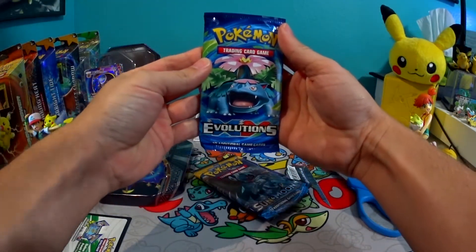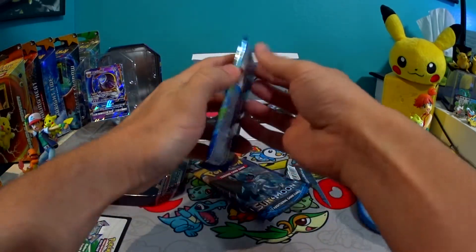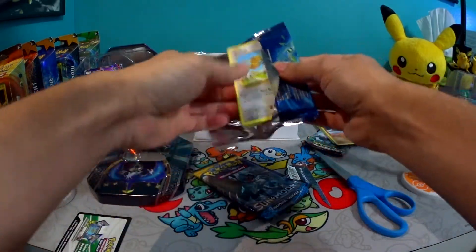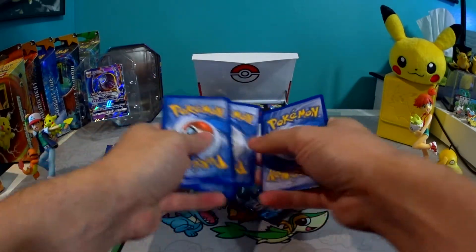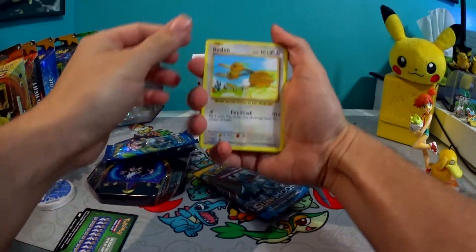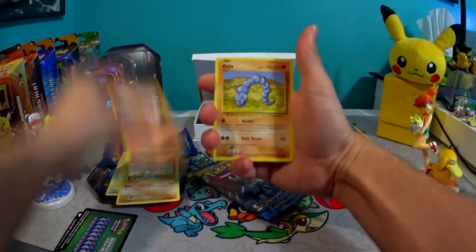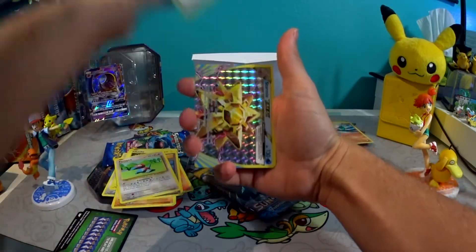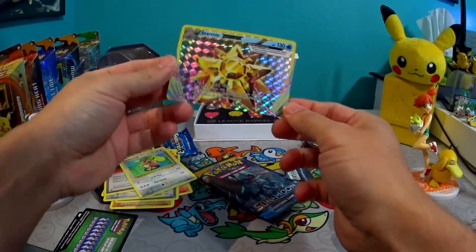Evolutions. What do I need from here? I already got my full art Misty. I don't know if I need anything else. Any EXs are obviously going to be the best thing. I just want something — give me something shiny, give me something that has a nice bit of foil inside. There's my Pikachu. Machop, Growlithe, Onyx. There's your Misty's, but not full art. Give me an EX — a BREAK? Why not? Star me BREAK.